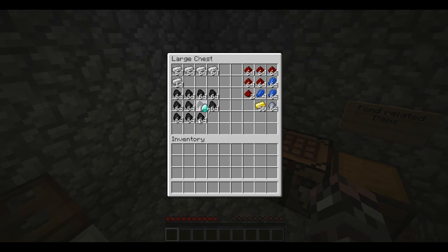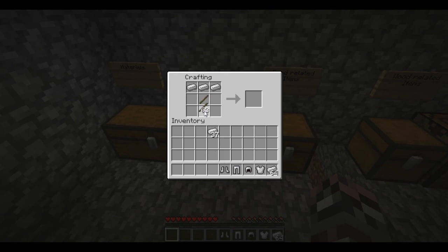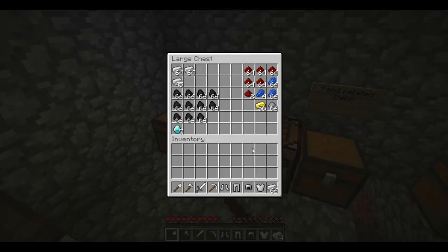I don't want to use my diamonds - I think I'm just gonna make some more iron stuff. Let's use this. Let's make a new chest plate, helmet, legs, and little boots. Where's my wood and my sticks? Let's make a pick, a sword, an axe, a shovel. Do I need anything else? Just a hoe? Let's put all this back.